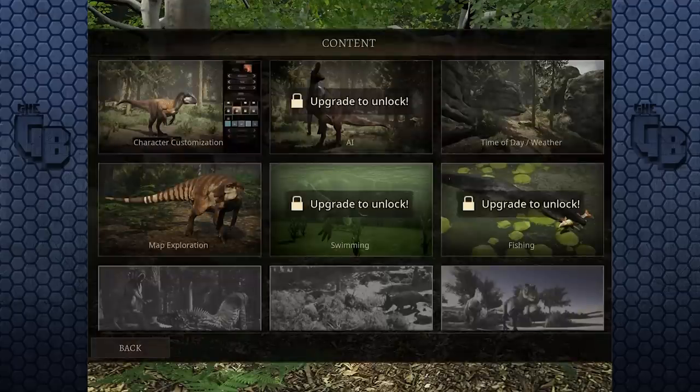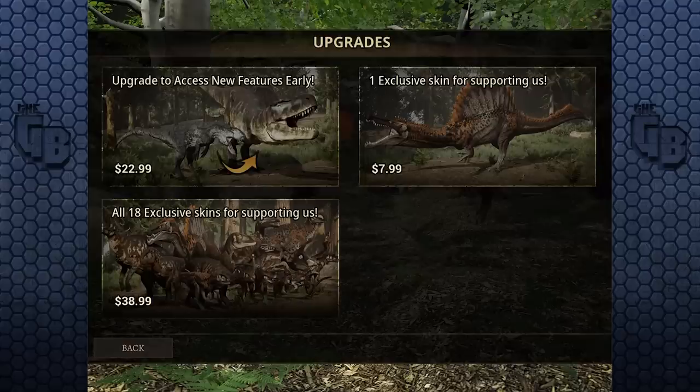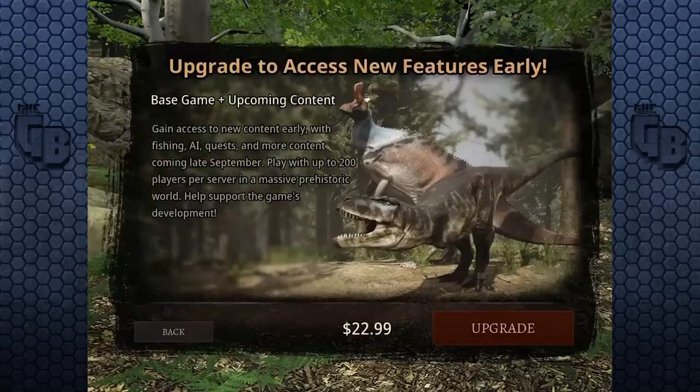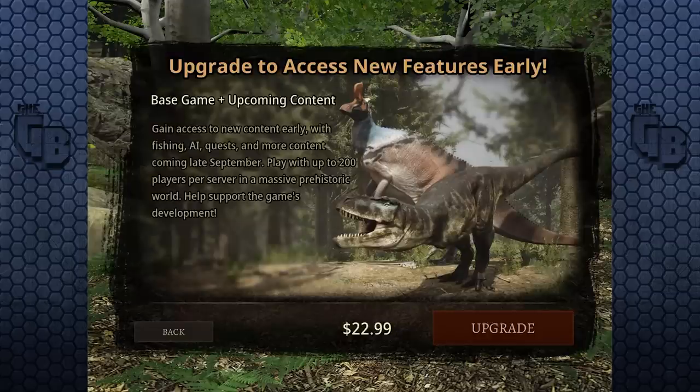Upgrade to unlock AI? Map exploration, swimming, fishing - you have to upgrade for those. How do you upgrade? Do you have to pay for that? One exclusive skin for supporting us - eight dollars. So if I want to upgrade to access new features early... I'm paying $22 to get early access of the app game version.